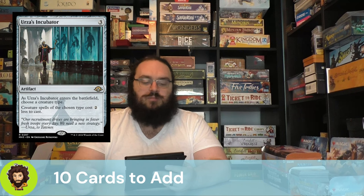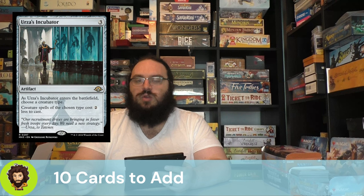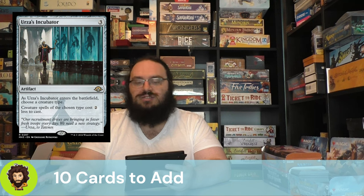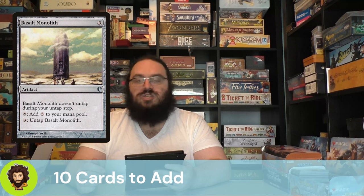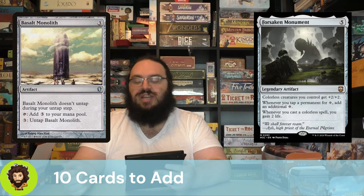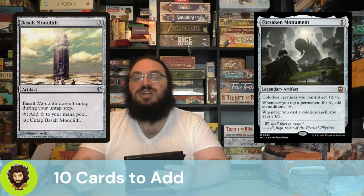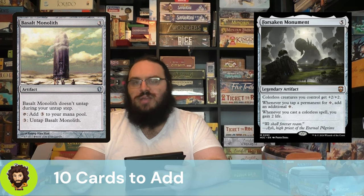Urza's Incubator follows — a three-cost artifact where you choose a creature type and spells of that type cost two less. Good in any kindred deck and only about $10 right now. After that, Basalt Monolith: Forsaken Monument is already in the precon, so this is an easy add. With Basalt Monolith and Forsaken Monument on the field you have infinite colorless mana, letting you cast basically every spell in the deck. You need a draw engine to capitalize, but infinite mana is always good.